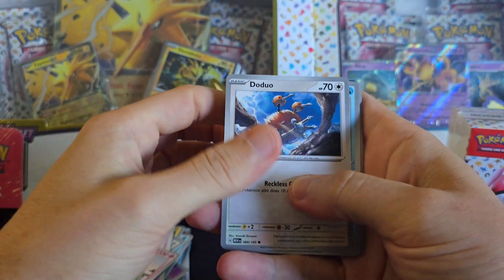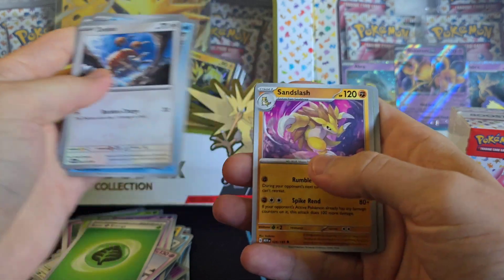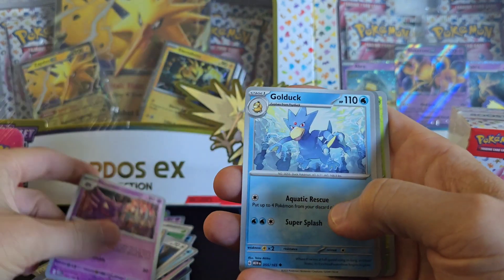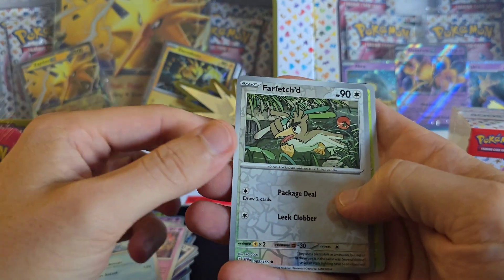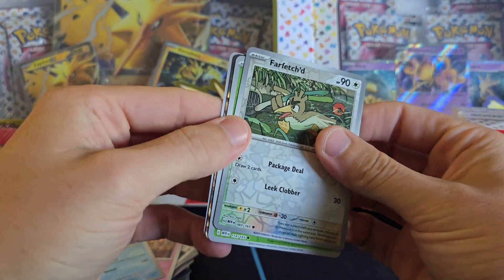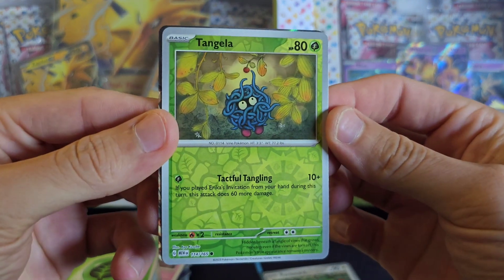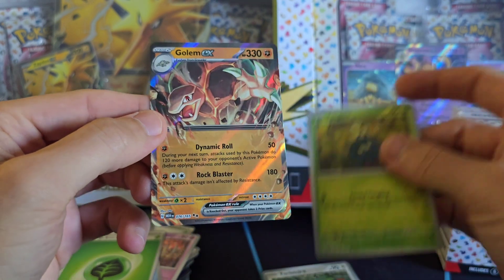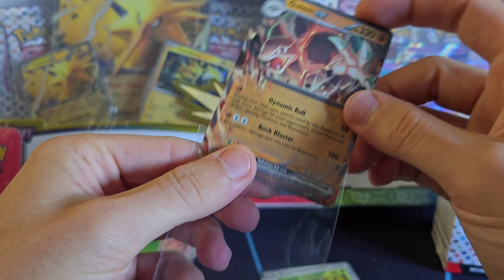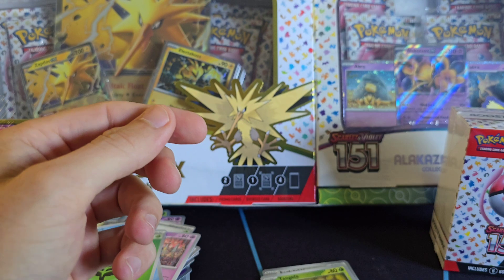We've got Dooduo, Tentacool, Rattata, Squirtle. This reminds me of opening packs when I was a kid. Haunter, Golduck, Farfetch'd — that's very cool. We have a Basic Energy. Behind Farfetch'd we got Tangela — I remember that. And behind Tangela we have a Golem EX. Is that another full illustration rare, or is it an EX? Please let me know in the comments.